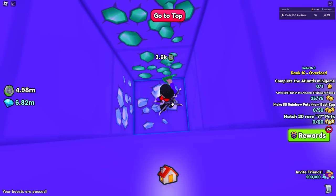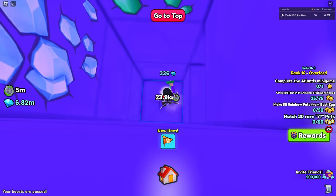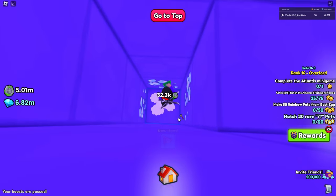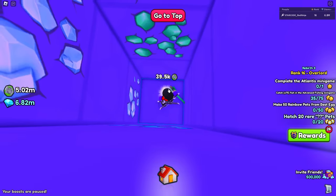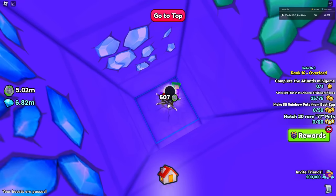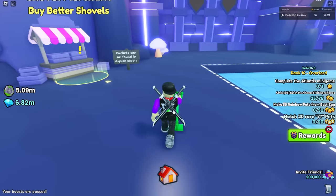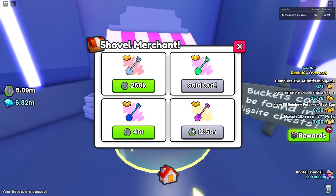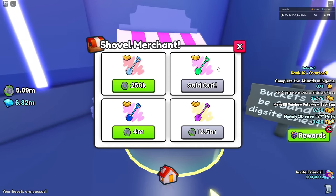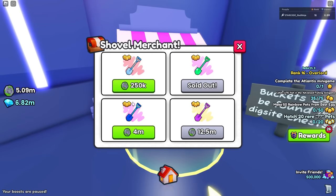If you don't go low enough, all the chests are only going to give you diamonds. You start getting items and diamonds when you get to a certain point - right around a certain color of block. The reason I came over here is to show you that you don't have to buy that golden shovel from the trading plaza. I'm currently using the emerald shovel because it digs really fast - I'd rather save up for the amethyst shovel at 12.5 million instead of spending 4 million on the sapphire shovel.